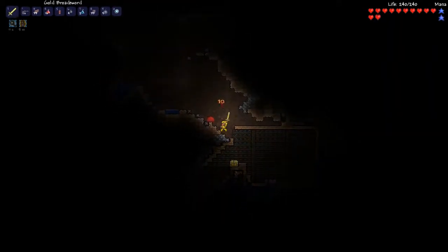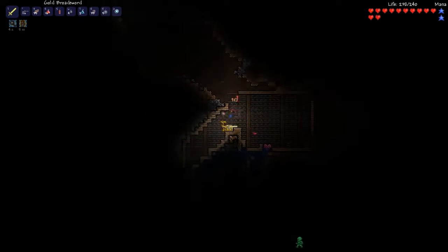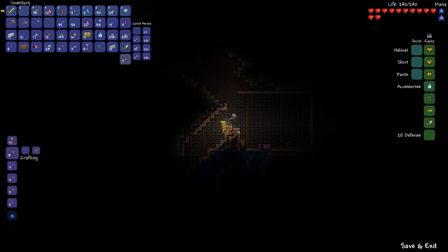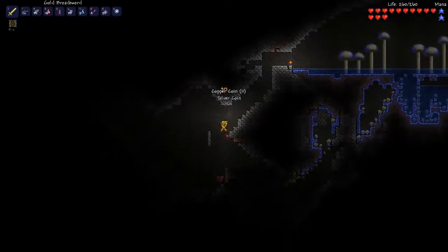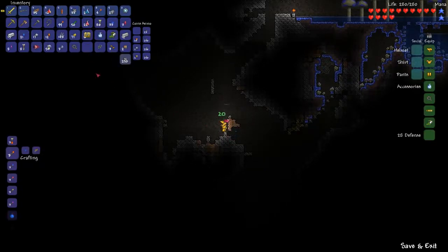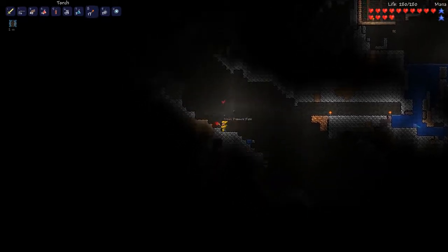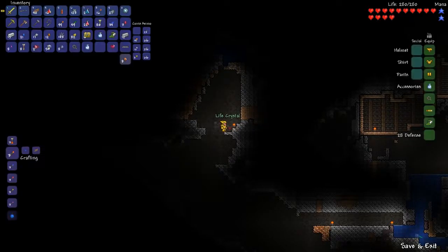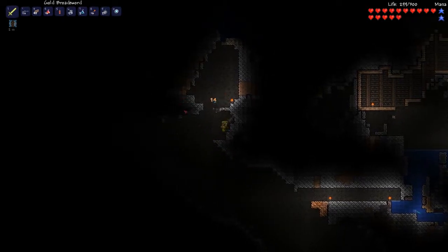There's a life heart in there and a treasure chest — what a wonderful find. Slime, get out of my house. More Hermes boots — definitely a good find. There's a life heart — I spy a life heart. 300 life. Just 100 life to go and we'll be back to full life.